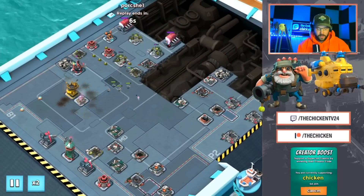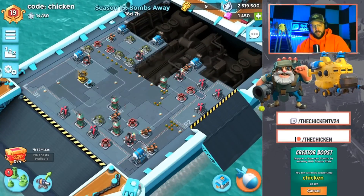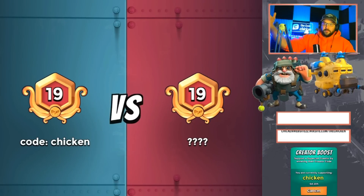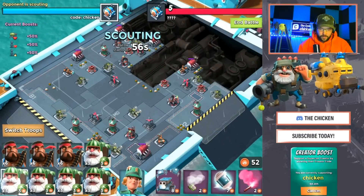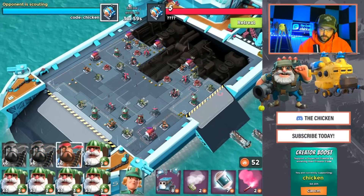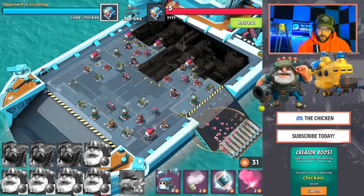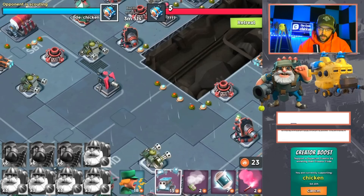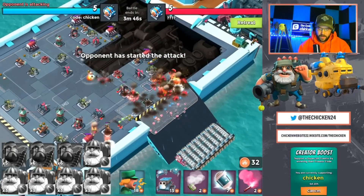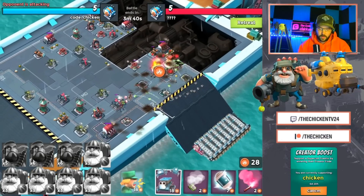That worked out pretty well for us. Let's get into the next one — five-er! We finally got here. One, two, three, four, five — Brick. Basically all we're looking to do here is save up battle orders and clear the really bad mine or shock mine placements that we know the bombers are going to walk through.